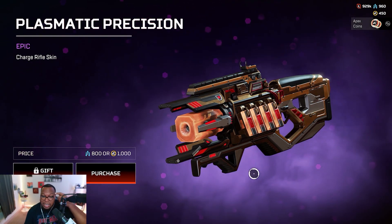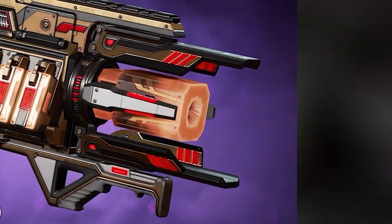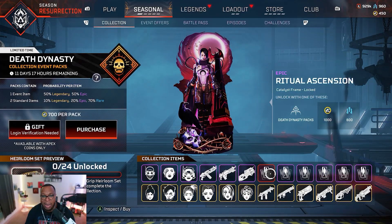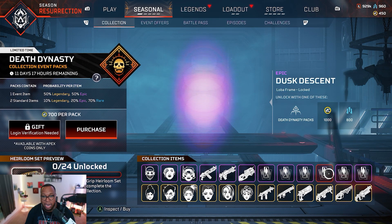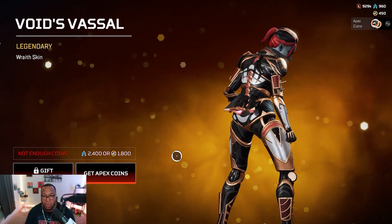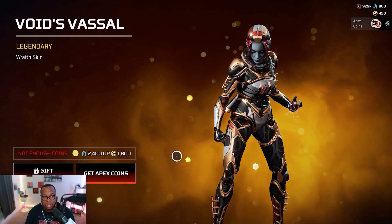Charge Rifle — charge rifles are a big dub this season. This thing at the front looks like a pig's nose, but I like it. The Plasmatic Precision — I like this one. I'm not looking at the banners, I don't care about banners. Wraith — okay, I like this one, that's a dub.